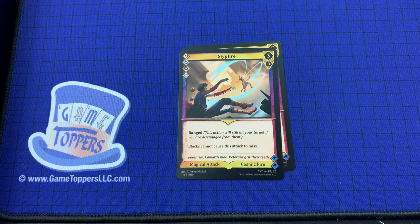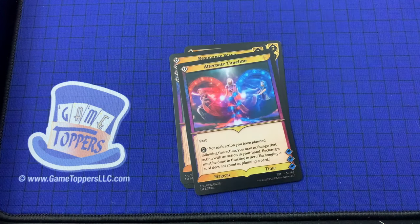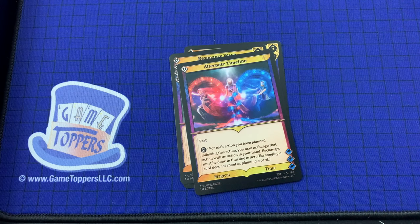Then we've got Slip Fire — 4 cost, 3 and 0. Range. Blocks cannot cause this attack to miss. Magical attack, cosmic fire. Then Resonance Wave — 4 cost, 3 and 3. Ranged. If this action is a result of 2 or more cards, it gets plus 3 plus 3 until the end of moment. Magical attack, cosmic water. Then we have Alternate Timeline — 1 cost, fast. For each action you have planned following this action, you may exchange that action with an action in your hand. Exchanges must be done in timeline order.